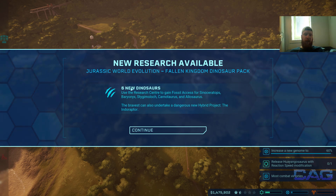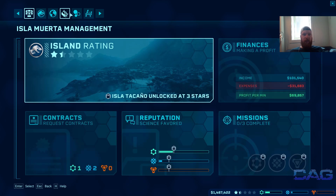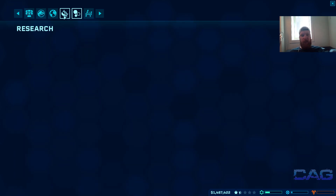I wanted to record from this specific moment because I got a pop-up as I started the game: six new dinos now researchable from fossils. That's the Fallen Kingdom Jurassic dinosaur pack, which is cool. Obviously we cannot research any of those just yet though.